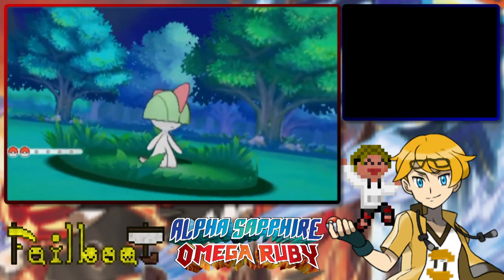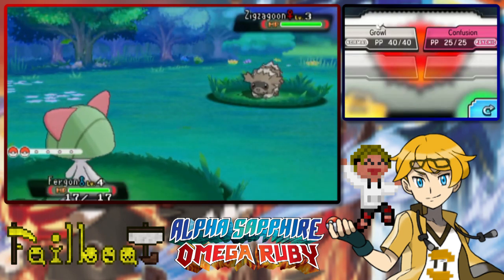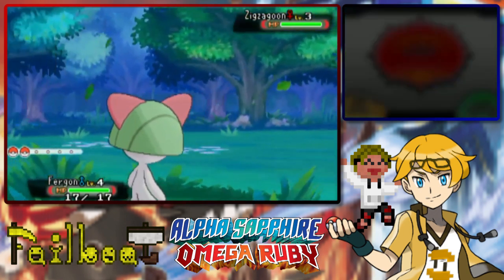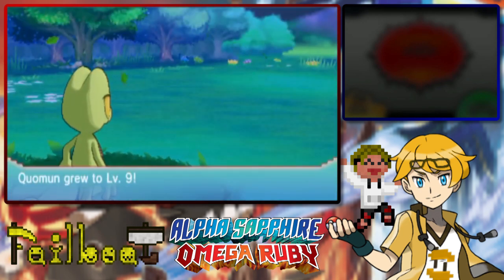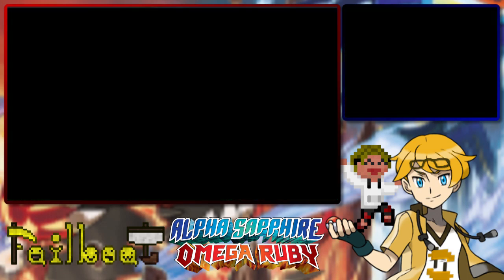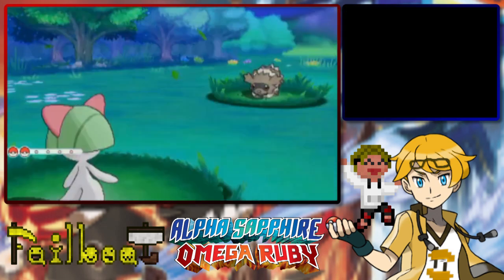Oh wait, I just realized — are you gonna be a Gallade? I forget how the evolution patterns of Ralts work, like if you need a special thing for it to be a Gardevoir or to be a Gallade. I wonder. We get that level and Quick Attack — nice. We now have a priority move, cool cool cool.